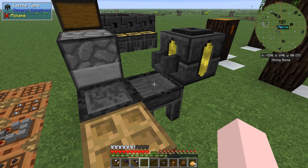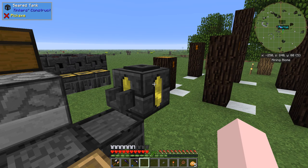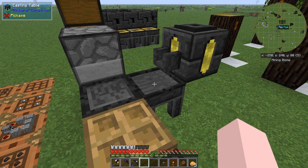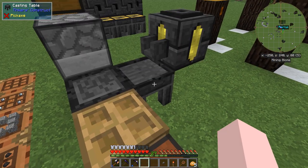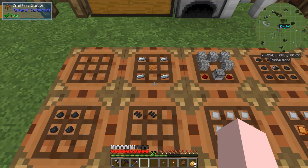But still not enough for an episode, so let's get on to this one. I put my aluminum brass in there so I can make my plates much easier than making it in the smeltery each time. Okay, so let's get started.